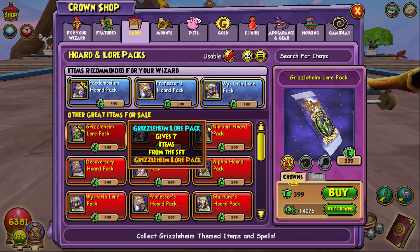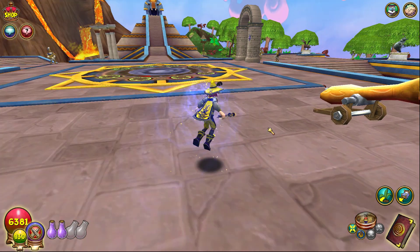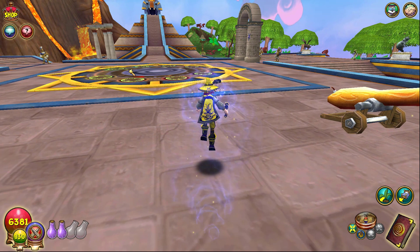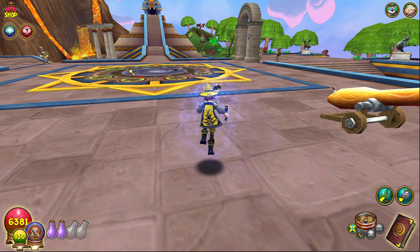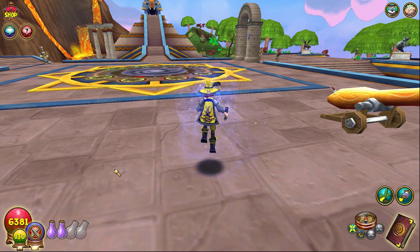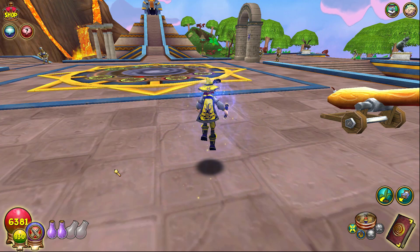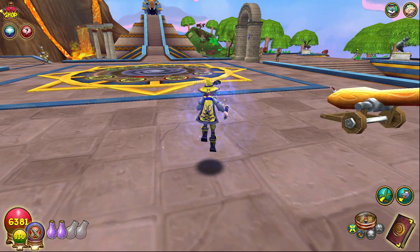I'm greasy for these packs. So this Grizzleheim roll pack basically has three spells inside of it: a storm spell, I believe it's called Thrill's Hammer; a life AOE which is actually the cover of the pack; and then there's a myth healing spell. I'm on my myth wizard because myth needs a heal so badly. I have 14,000 crowns — I'm not gonna spend all that — but there's also new wands and new pets that people on Twitter have already gotten.